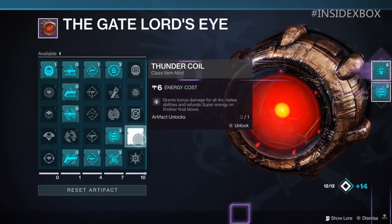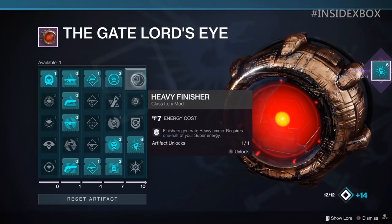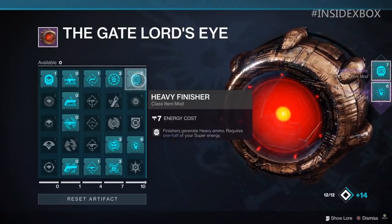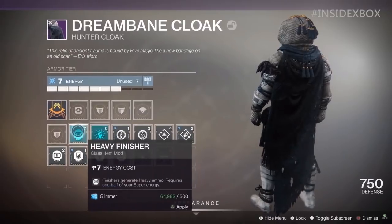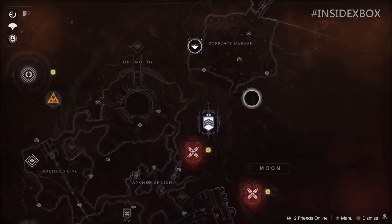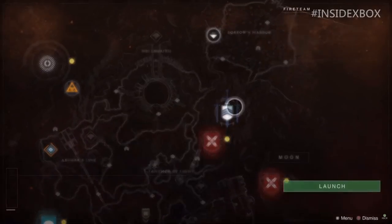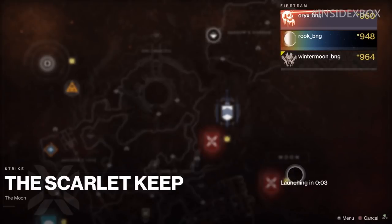You can take your artifact and earn one of these mods — and it's a collectible now, not a consumable. That one right there, probably my favorite: if you finish an enemy with that mod equipped, you will spawn a heavy ammo brick for your entire fireteam. But it will cost half of your super. That's a heavy cost. You can't get everything for free — there's always a catch. Imagine doing that in the raid though.